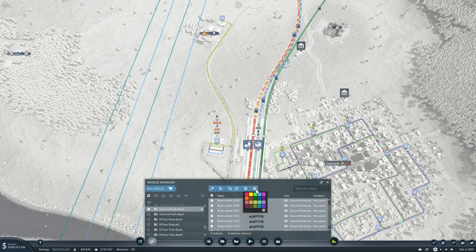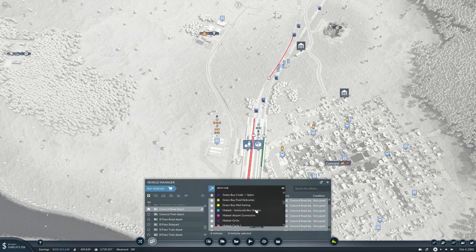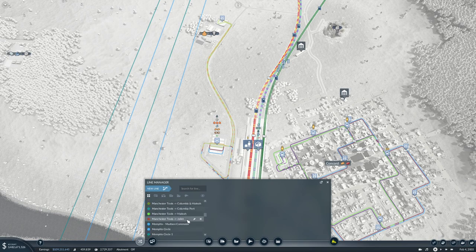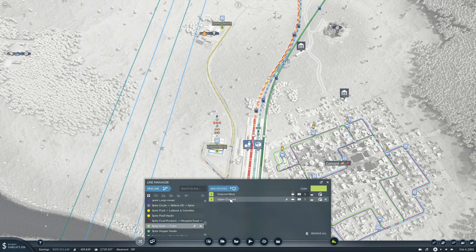That color — Spine Grain to Cows. Let's quickly find that line before I forget: Spine Grain to Concord Concord House.